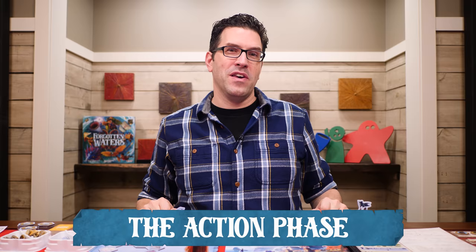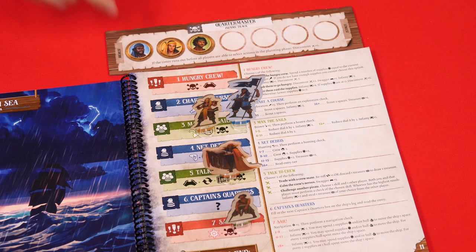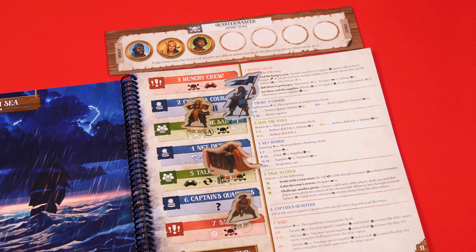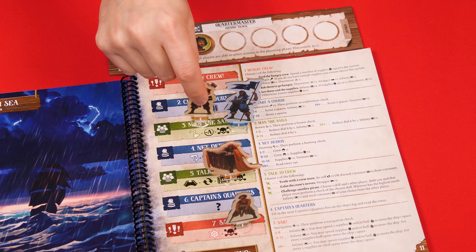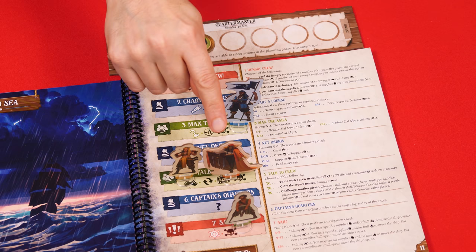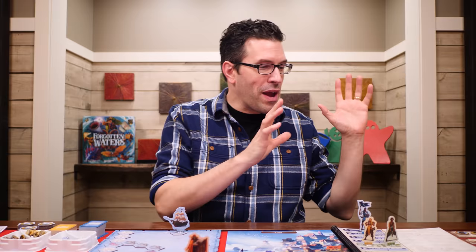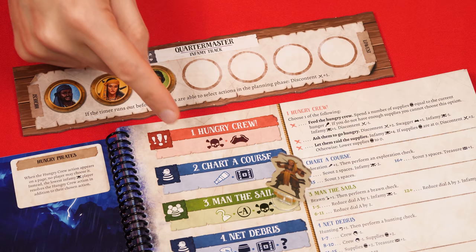Once everyone has placed their standees, the planning phase ends and it's time for the action phase, where the selected actions will be resolved. All the actions on a page are numbered, and you start at the top action that contains pirates, resolve it, and then go to the next action down with pirates, and so on. If there's more than one pirate on an action, each resolves their turn separately, going in order from the pirate highest on the infamy track down to the lowest. In a three-player game, the masked pirate is placed by the player who has the highest infamy, and the masked pirate is assumed to have the same infamy level as that player when determining turn order. You resolve your action by following the related instructions on the page, and then when you're finished, you take back your pirate.